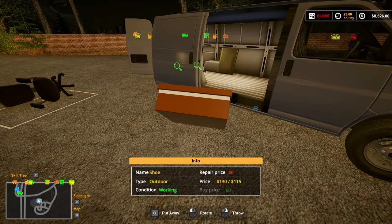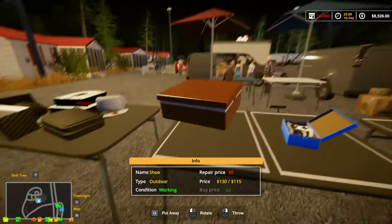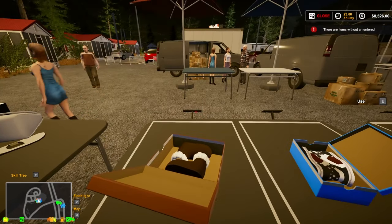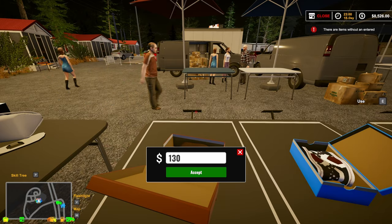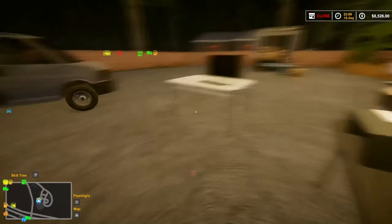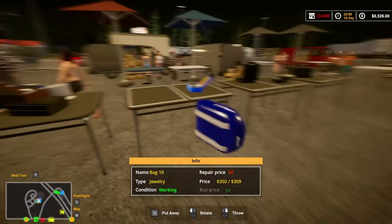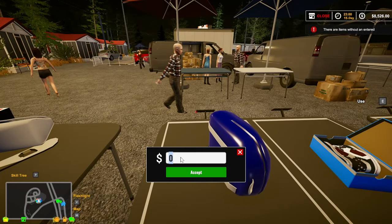Oh, shoes in another color box - I wonder if there was just an update or something because they were always just in those yellow boxes. $130, not bad. Running out of room on the table. Got another bag - $350 bag, oh my goodness! Awesome.